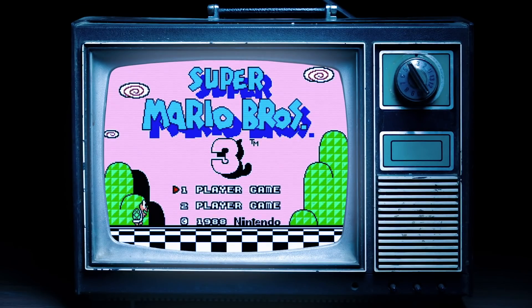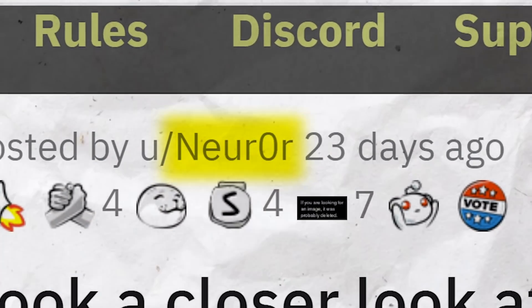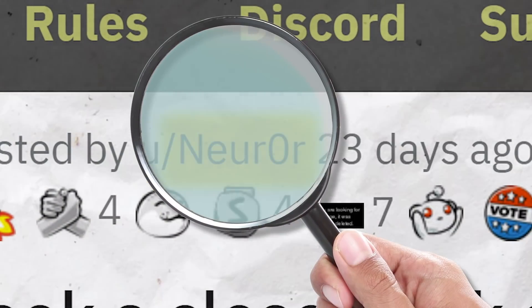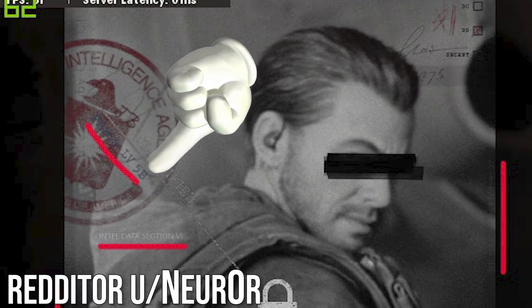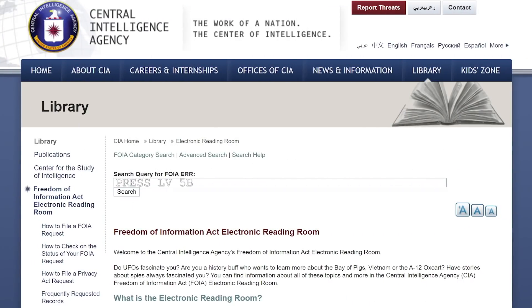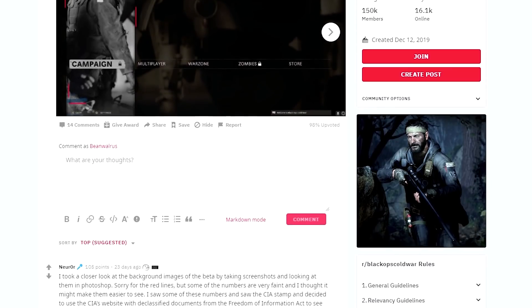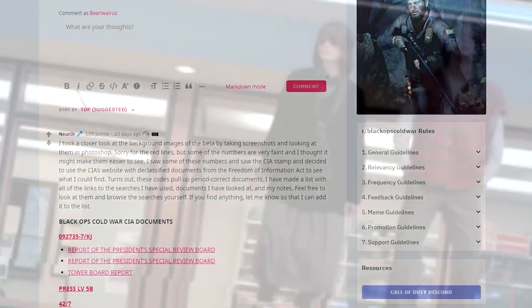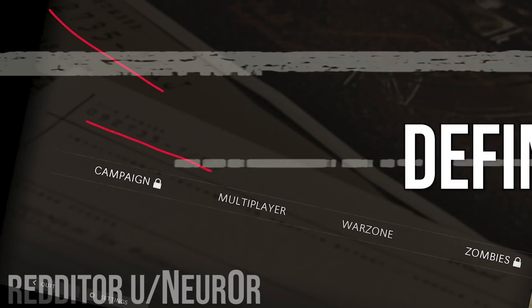At number two are CIA documents referenced in the main menu. Even something as basic as a menu has Easter eggs hidden in it. There are strings of numbers hidden in the background of various options on the menu — if you take those numbers and go to the CIA's website containing declassified documents, you can find specific documents tangentially related to events referenced in the campaign. We've provided a link to the Reddit post below. It's a deep dive into interesting topics about real life in the early 80s and spycraft.